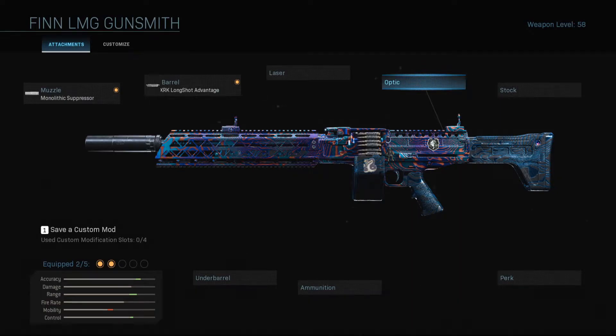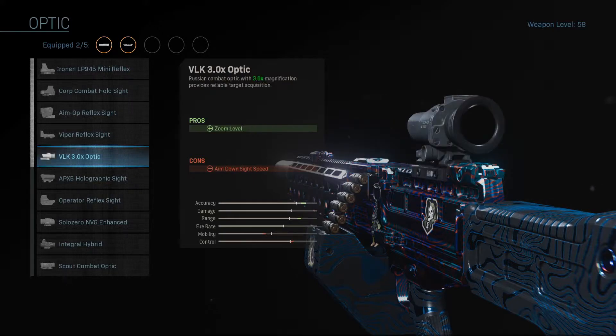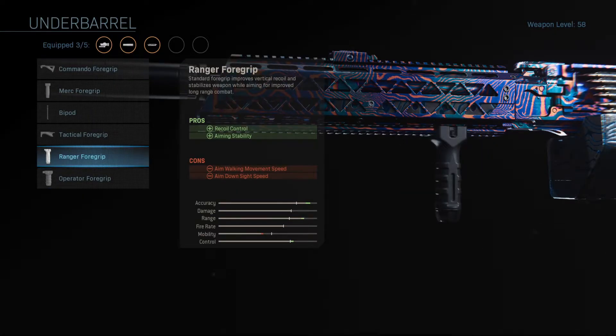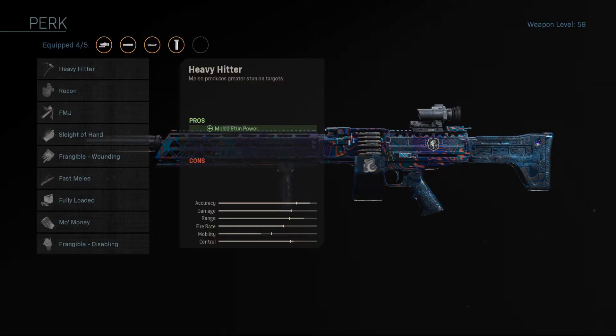Next, we head over to optic, and optic is a personal choice — you can run with anything you want, but I found that the VLK 3.0 optic works very well on this gun. After that, we're going to jump down to underbarrel and we're going to select the Ranger Foregrip for more recoil control and aiming stability. And lastly, we're going to hop over to perk — this gun has really bad reload time, so we're going to help that out a little bit by going with Sleight of Hand.